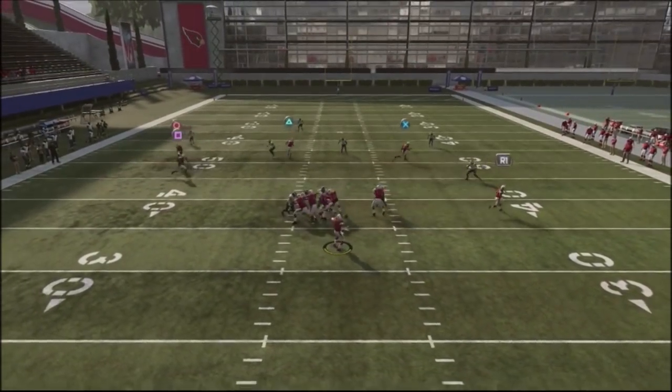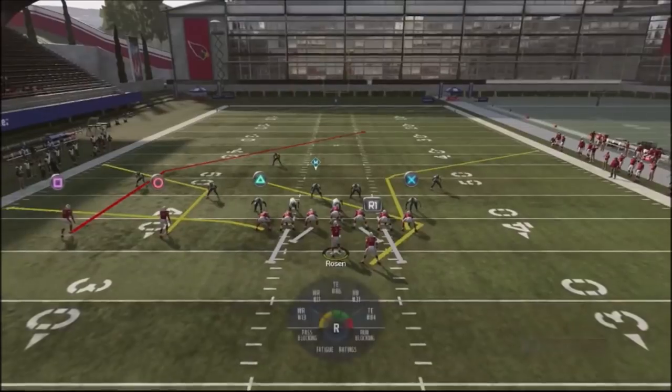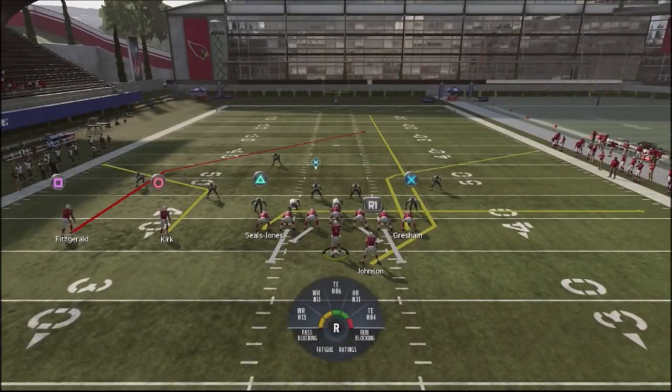Here's another thing you can do against your opponent if he's running a lot of cover three — try to hit the middle of the field or off the right-hand side. He's going to be very conscious on the left-hand side because of the flat corner and the deep post. Here's one really cool thing about this play: I'm actually running against one of the best defenses in the game with a really crappy offensive line, and the running back will still get open against cover three shells — actually get open down the field for a 20-yard gainer.